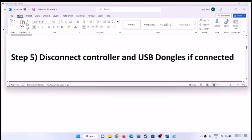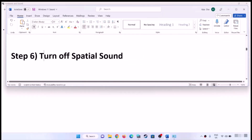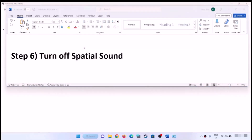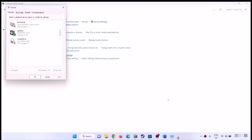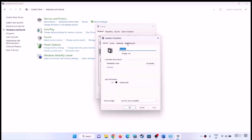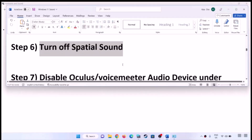The next step is to disconnect your controller. If you are using a controller, disconnect it and the USB dongle if connected, then check the sound. Next step is to turn off Spatial Sound. Open Control Panel, Hardware and Sound, then Sound. Select your speaker, click Properties, go to the Spatial Sound tab, turn it off, click Apply and OK, then check the sound.